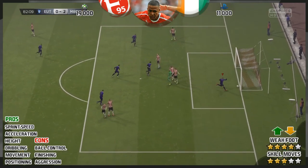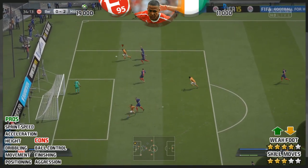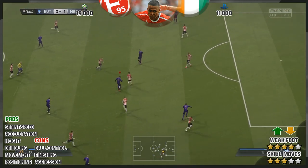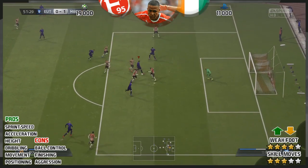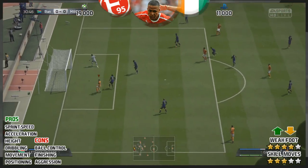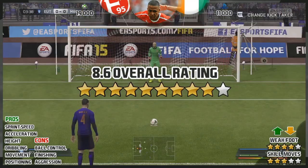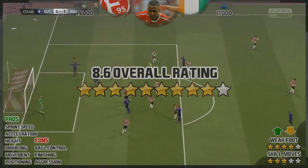His dribbling while sprinting is fantastic, but while walking it's pretty woeful. His movement surprised me — with his movement and pace you need to get in behind, get on the last man of the defence, commit the defender, and then blitz past in the blink of an eye. His positioning is great as well. So all round, for a bronze player I think it's pretty decent. You could buy him, stick him on the pitch for around 70 minutes, and make an impact on the game.